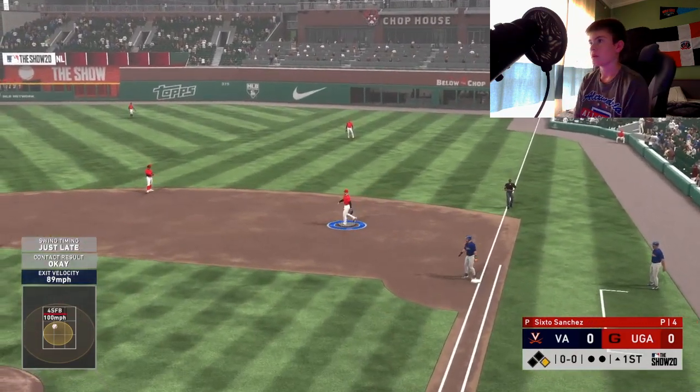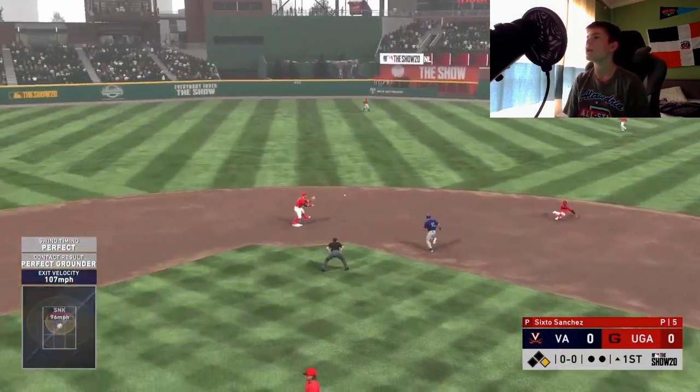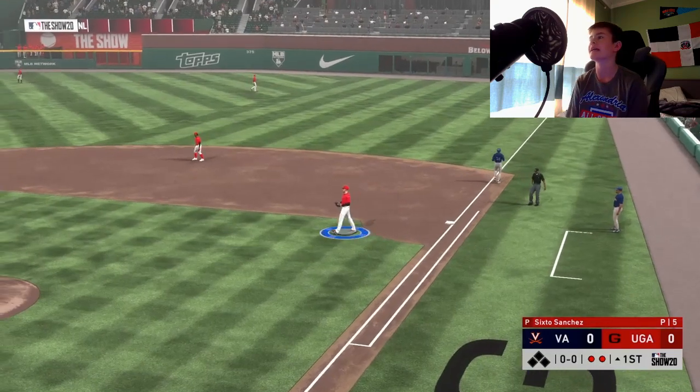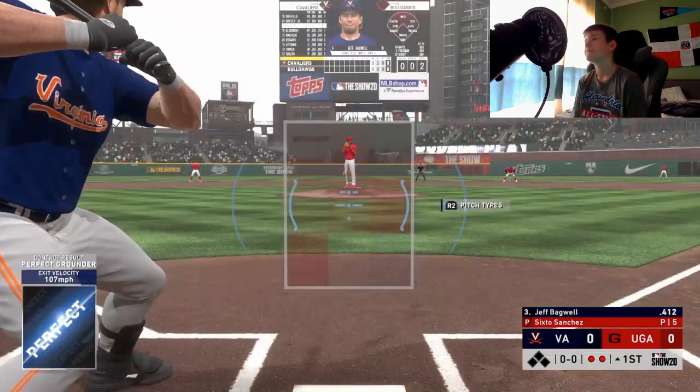Base hit to right field, and that is a good way to start things off. Griffey Jr. — line drive, perfect — but nice catch. Nice play by Ozzie Albies over there at second. Props to you, Ozzie Albies. Nice play.